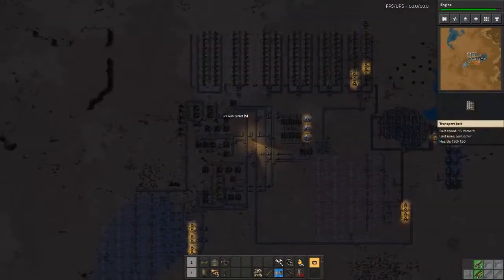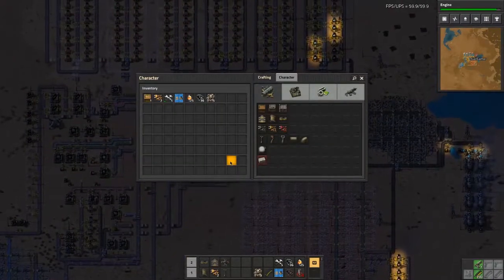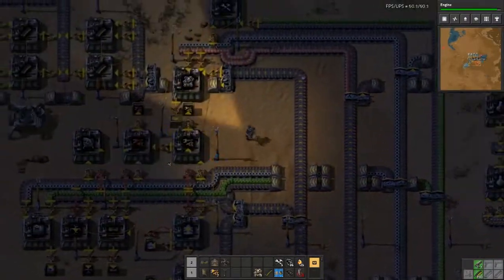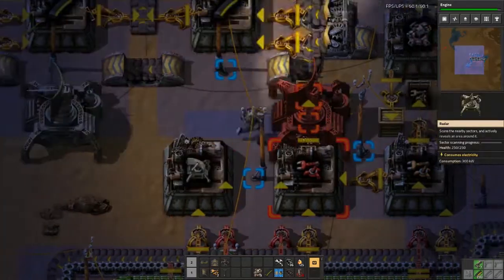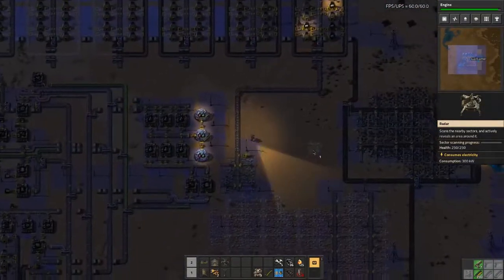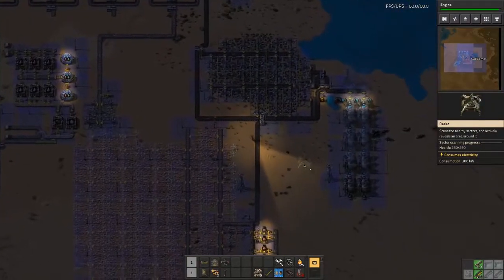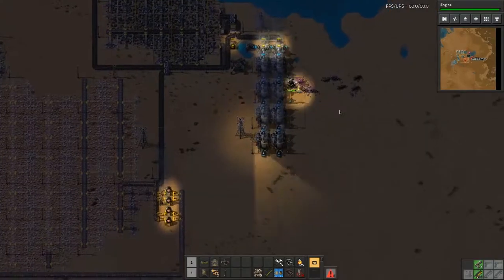We have an extra gun turret, we're going to take it over here. In fact, I'm gonna grab one of these radar. Remember like five or ten minutes ago at the start of the episode when I said I was going to go attack the biters? Yeah, that's not happening at the moment.